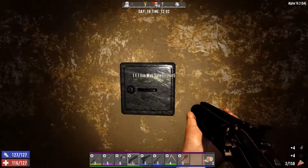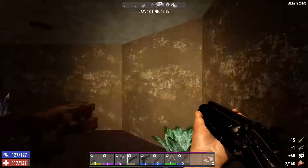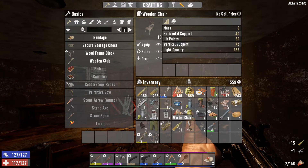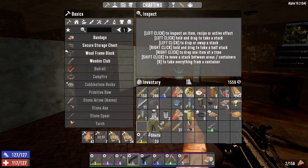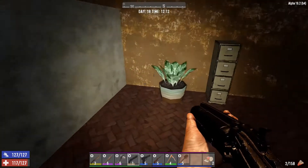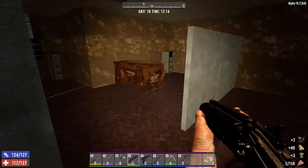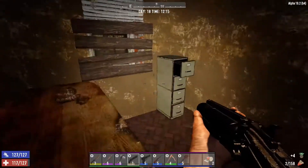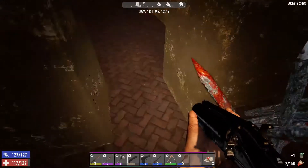Oh, another one! Level 4 AK — oh, this can be worth a pretty penny, that's for sure. Let's scrap a few things to clear our pockets. And since we're in an apartment building, we might as well pick up the potted plants — it's gonna be an easy source of clay.